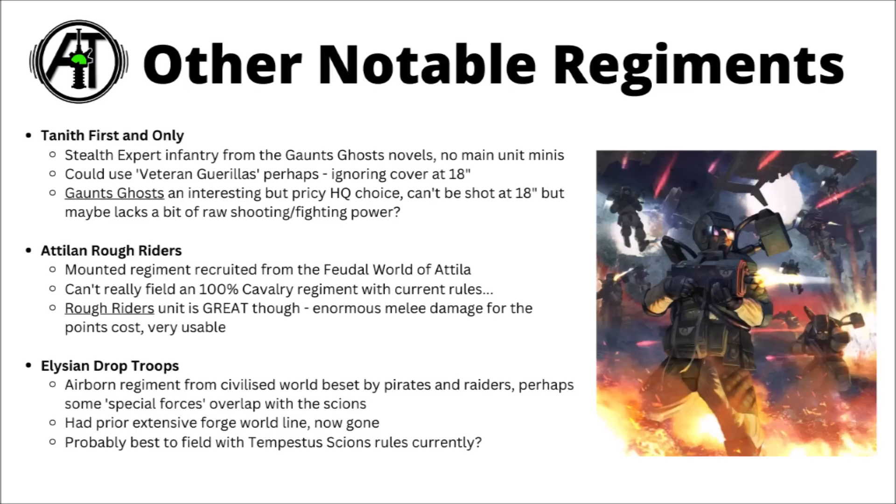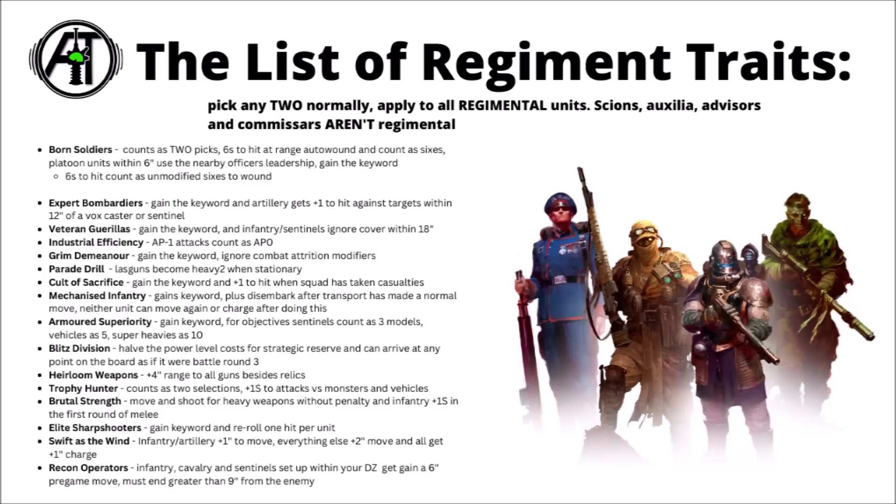Lastly before looking at the list of regimental traits, we have the Elysian Drop Troops as well. These guys were a regiment made by Forge World but then stopped producing them, so they don't have any models. The Elysians are an airborne regiment that fight from Valkyries, hailing from a civilised world beset by constant attacks from pirates and raiders, dealing with them in a special forces type manner — maybe similar in style to the Tempestus Scions. Previously they had a moderately-sized range from Forge World, now entirely gone, so it's second-hand models or convert your own. If I were to run them in-game, I feel like just using them as Tempestus Scions would make most sense — they do use a lot of the same tactics, even if it's slightly different wargear.